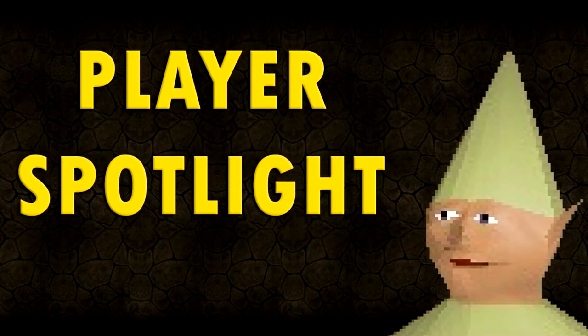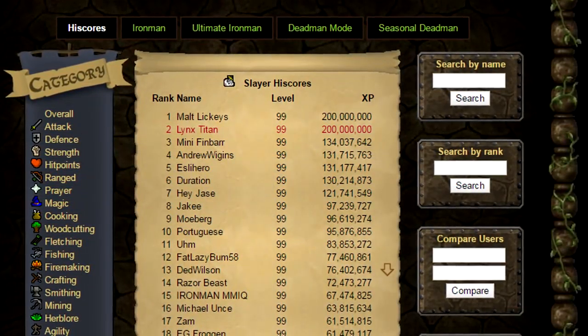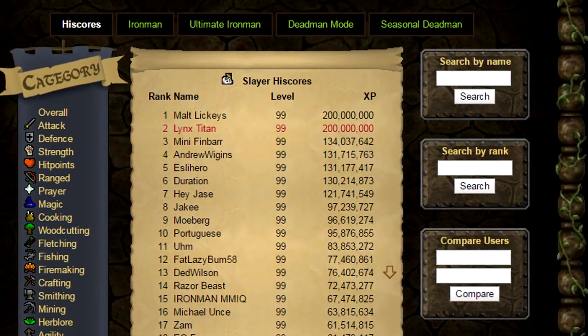Let's move on to this week's Player Spotlight feature, starting off with Lynx Titan. Being our number one ranked overall player, he's just achieved 200 million experience in his Slayer skill. Congrats!